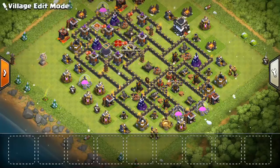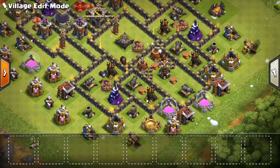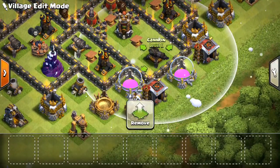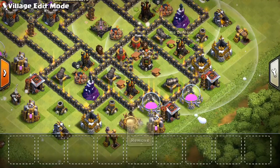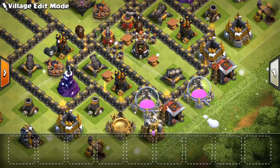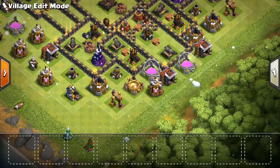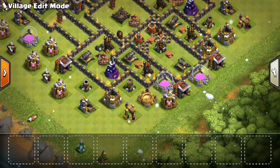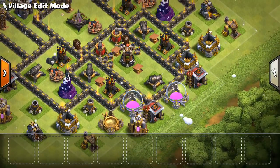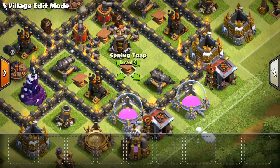Dragons are probably another concern. Whenever you see the air defenses in one place and the air-targeting stuff in the other, people think about getting the Queen going into this compartment. That actually might be effective — to wall break the Queen in here, have her just walk in and take out all four of these air defenses from this compartment. That probably is feasible. There is the air sweeper to contend with, which will make the attacker invest quite a few rages. There is some HP as a buffer, and there's a lot of buildings that have to be taken out to funnel her into the base. Maybe ideally there would be some walls going across here to prevent her from getting deep and getting all four air defenses.